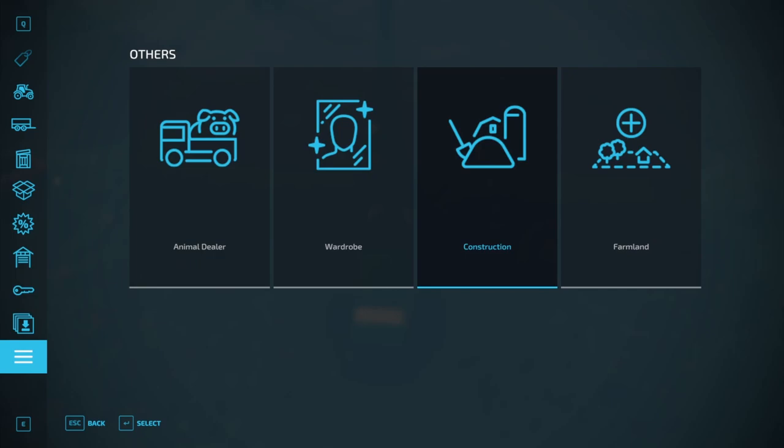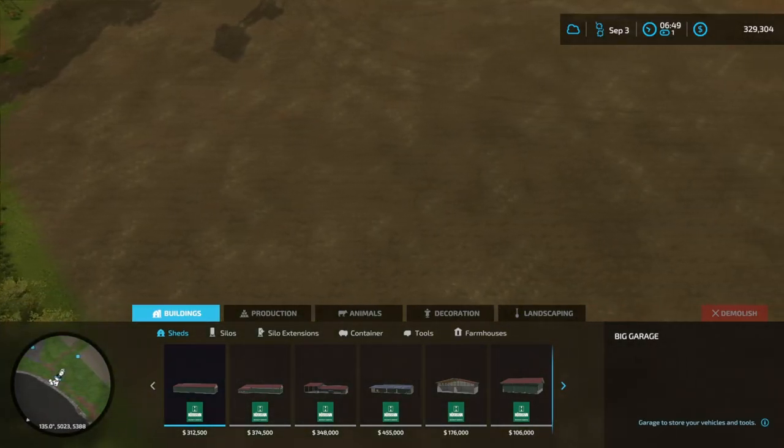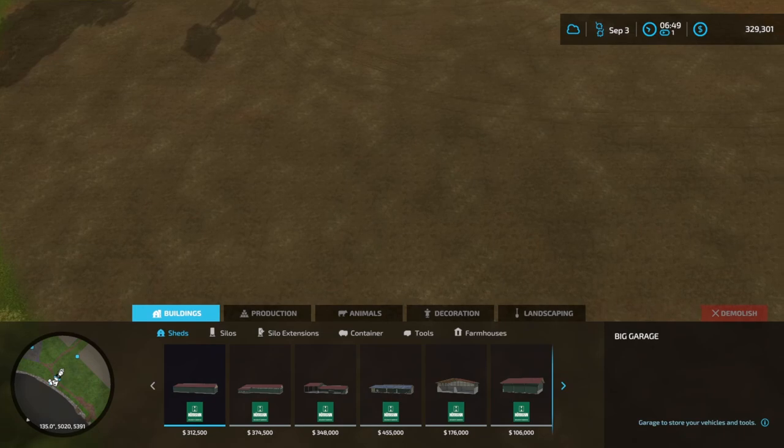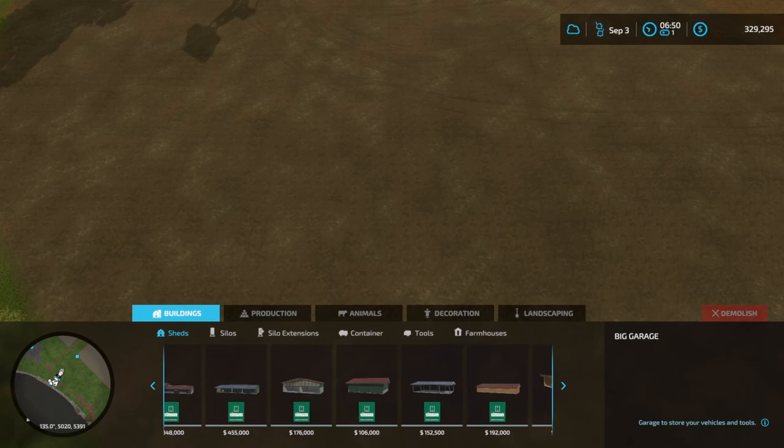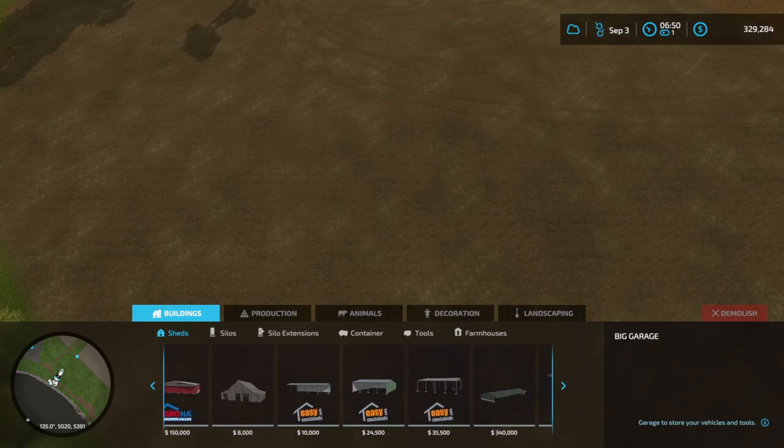Here's what we've been waiting for — construction. Now that we've got our land cleared and paved, we're going to jump into our construction menu and see what we can put down to make this place functional and look good. At the same time, there's going to be a lot of detailing to do throughout the series. There's some of the garages that are offered.